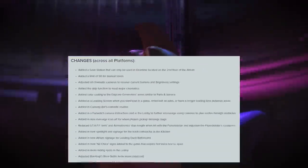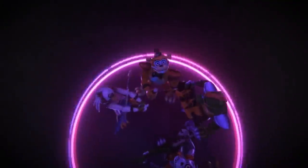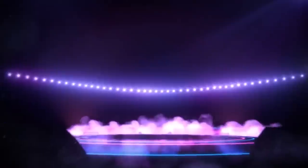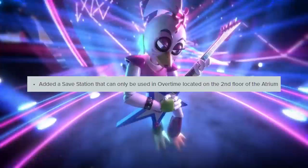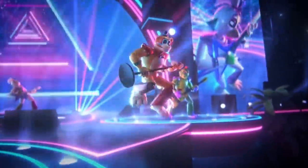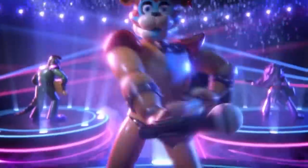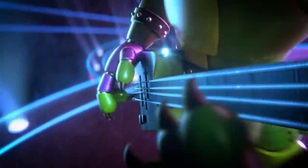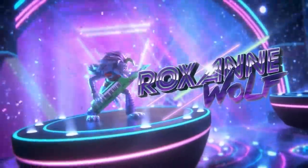The first thing I'm gonna be covering are the platform-wide fixes, meaning the things that are gonna be changing for every single version no matter if you're on PC or PlayStation. The first thing is an added save station that can be used in overtime located in the atrium's second floor. Also, in regards to saving, there will now be a limit of 50 manual ones across the game. Something else we knew was supposed to be coming previously has also been added, like the ability to skip most cutscenes, which is super nice as things get incredibly annoying waiting for cutscenes.